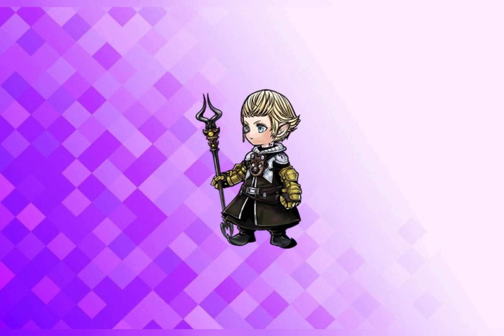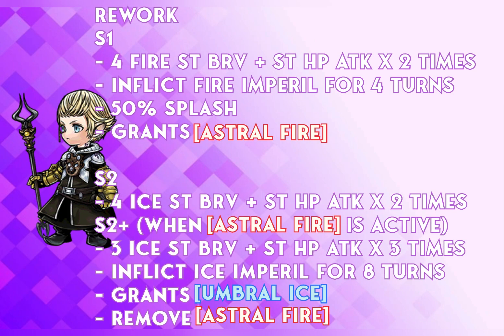Moving forward we have Papalimo. He functions as a turn hogger. He's not exactly like Alyse because he can switch between AoE and single target, and most of his kit relies on instant turn rate instead of fast turn rate, making his turn hogging more reliable. His skill 1 now does a 4 fire single target Bravery plus HP attack down by 2 times, inflicts fire in peril for 4 turns with a 50% splash, and grants him the astro fire buff. His skill 2 now does a 4 ice single target Bravery plus HP attack down by 2 times, whereas the skill 2 plus version — active while the astro fire buff is present — deals a 3 ice single target Bravery plus HP attack down by 3 times and inflicts ice peril for 8 turns, also granting the umbral ice buff.